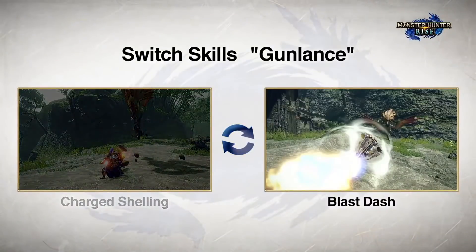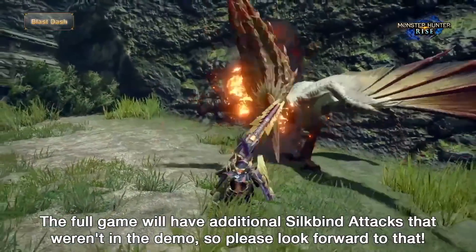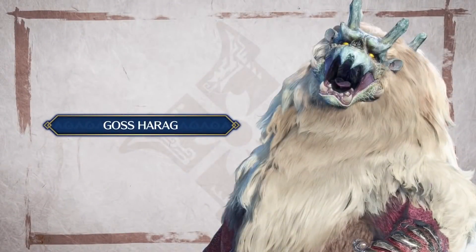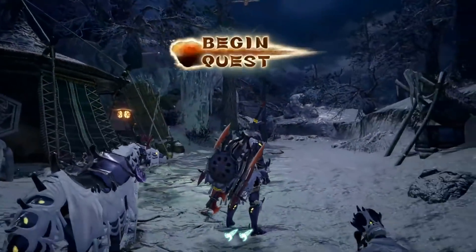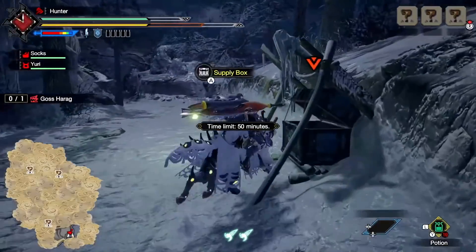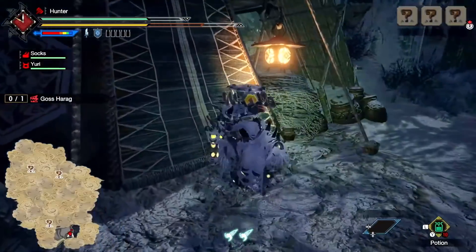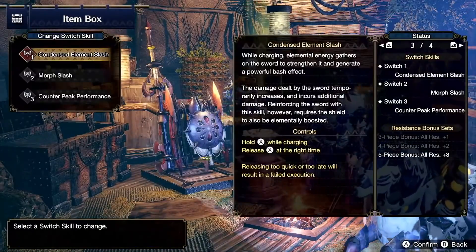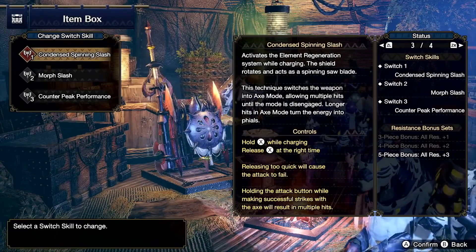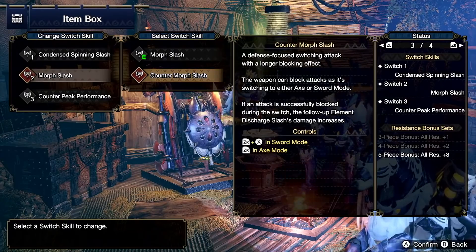At this time, we don't know every detail of all of these Switch Skills, because they've not yet listed the normal attack changes for all the weapons — only the siltbinds — so there's obviously more to come. But while I was working on this video today, we had that new gameplay for the Goss Harag hunt, and in that we suddenly saw how the Switch Skills are going to work in-game. By heading to an item box, which can be done in the tent mid-hunt, you can select the new options of Switch Skills. We can see three Switch Skills options, and in this footage with the Charge Blade specifically, we saw two options for each skill — six Switch Skills to choose between for each weapon minimum.